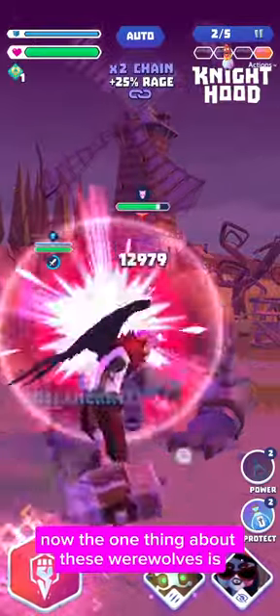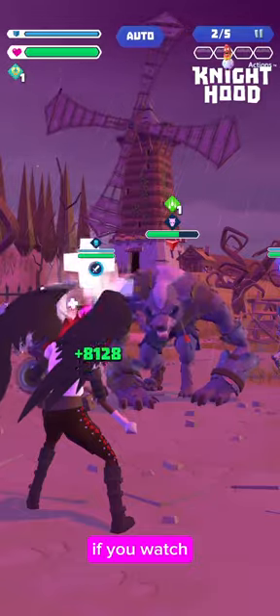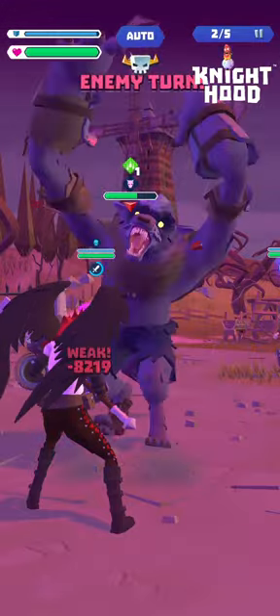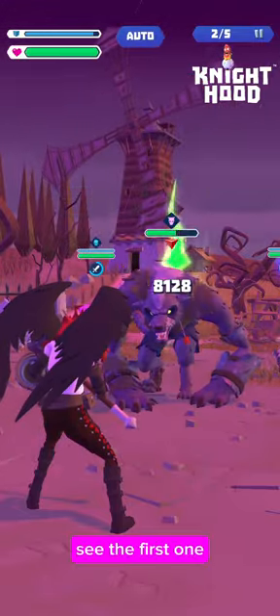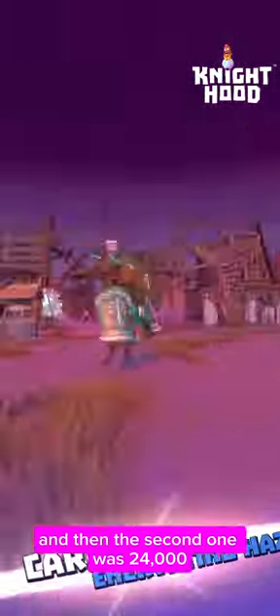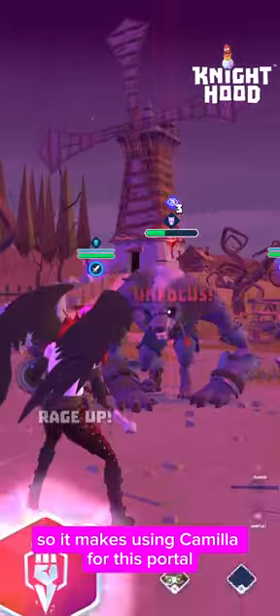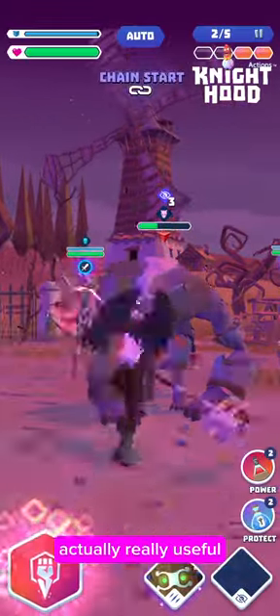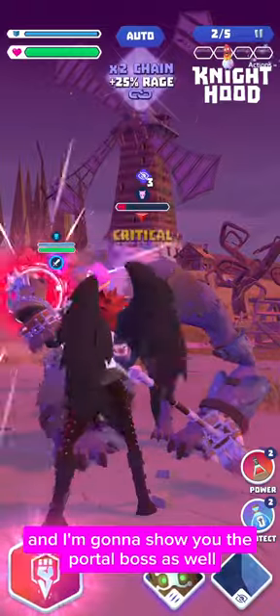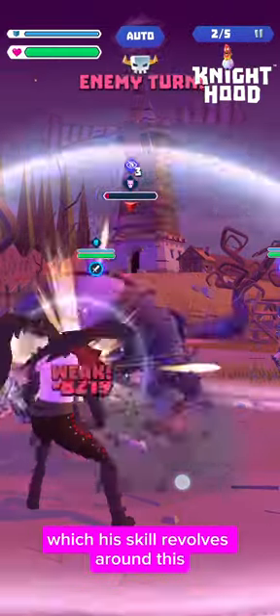The one thing about these werewolves is they have an insane crit rate. If you watch, when the numbers go big, that's a critical hit. The first one was about 8,000 and then the second one was 24,000 — that was a critical. So it makes using Carmilla for this portal actually really useful. And I'm going to show you the portal boss as well, whose skill revolves around this.